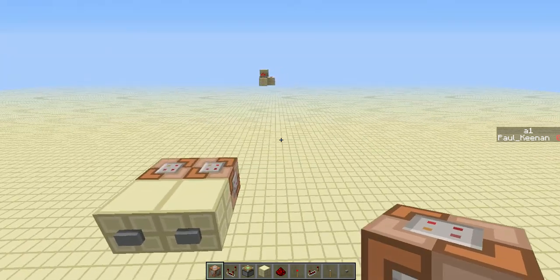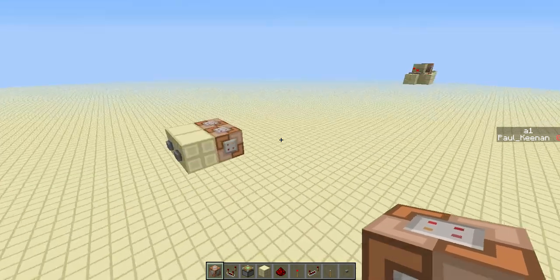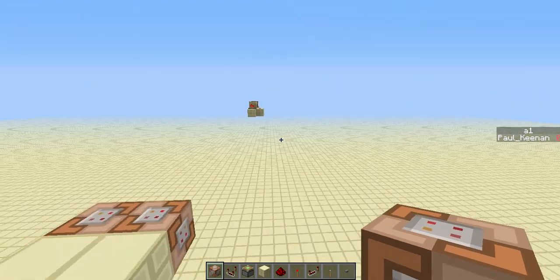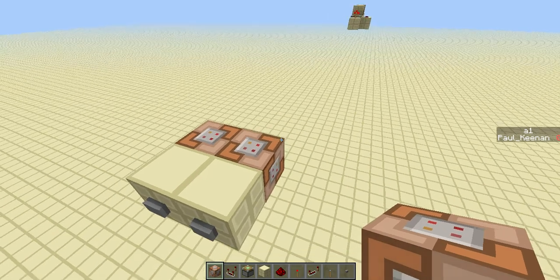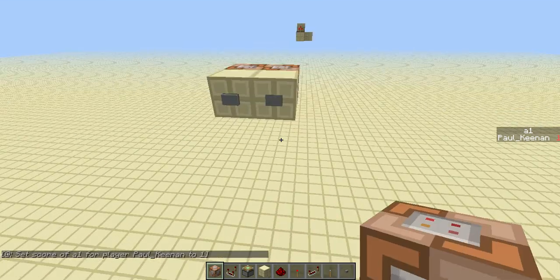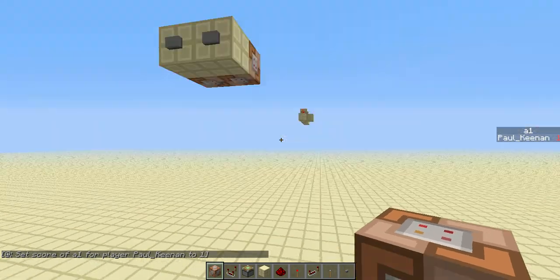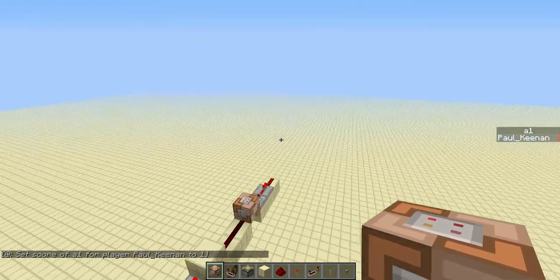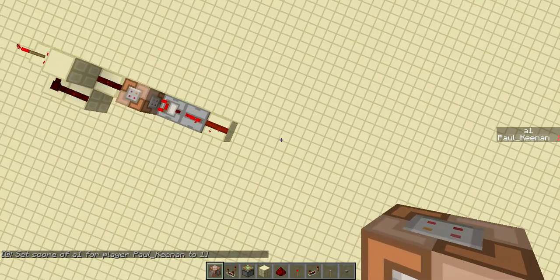In this video, I am going to show off a new, completely legit, completely reliable wireless Redstone in Minecraft, using command blocks. Just to demonstrate, when I hit this button — as you can see, there are no wires around here — I come over here, and this output over here is on.